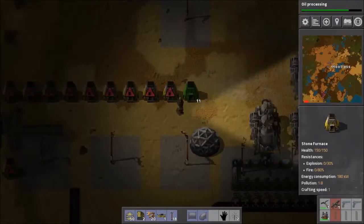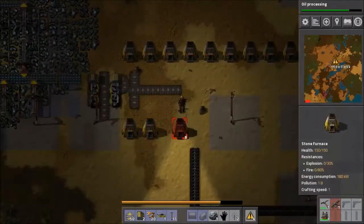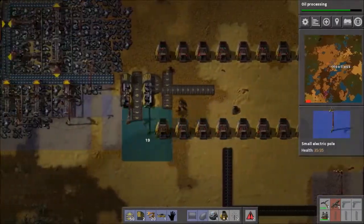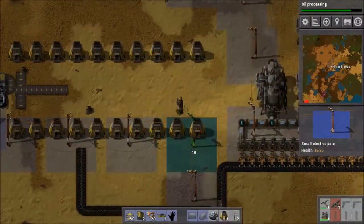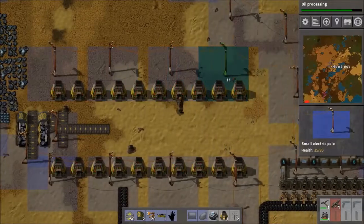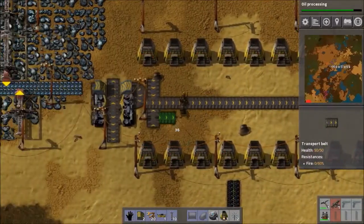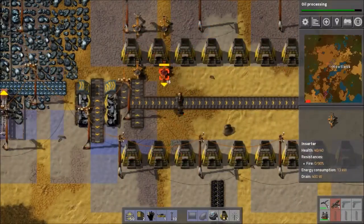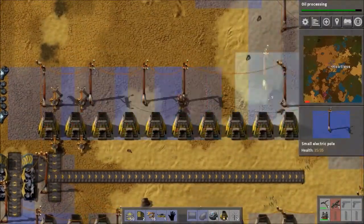This time I go with 10 furnaces on each side, and I move everything out of the way that needs to move. Ten furnaces is more than enough for the amount of iron I'm processing. In fact, once I upgrade to steel furnaces, I really only need about 3 on each side — steel furnaces are really good. I don't have the level of iron ore coming in to support 20 steel furnaces, which would be equivalent to 40 regular furnaces, which is a little bit crazy. We'll get there in the late game as we start harvesting iron ore from other places and bringing it in via train, probably. But right now this setup will do.